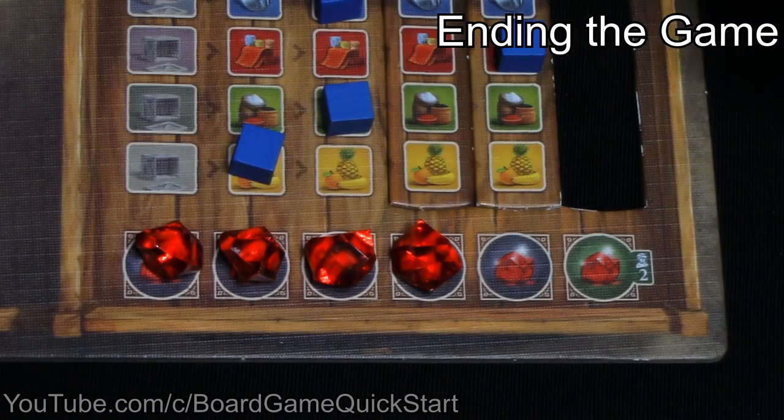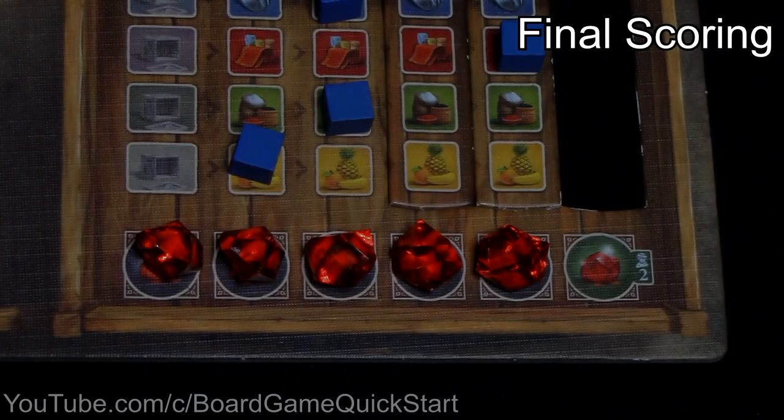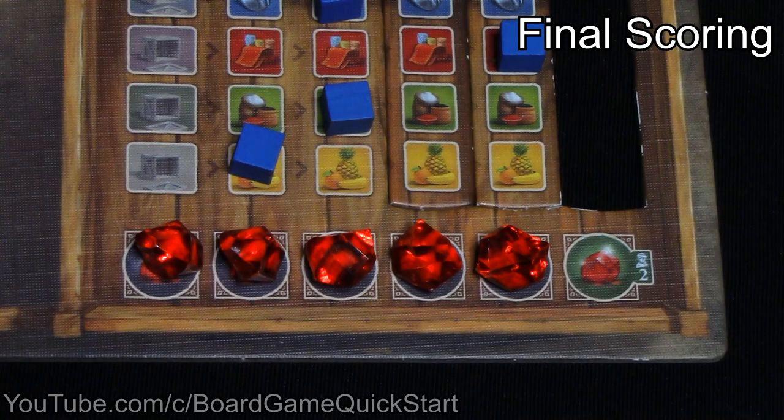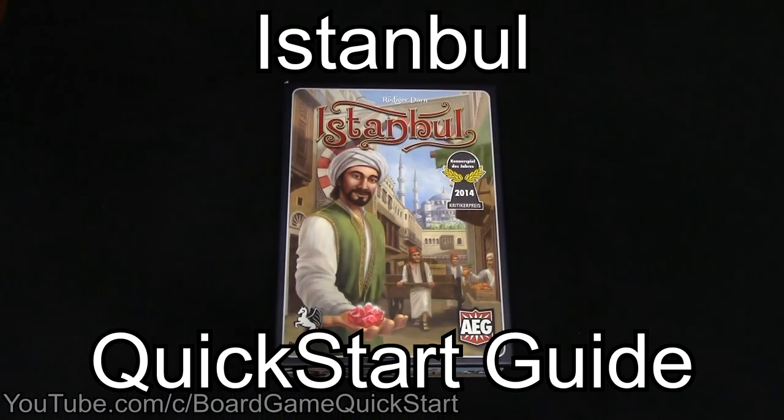When any player collects their 5th ruby, the current round is also the final round. Each player between the current player and the one who started the game gets one more turn, so that each player gets the same number of turns, then it's time for final scoring. If only one player has all 5 rubies, that player is the winner. If more than one player achieved their goal in the final round, use the series of tiebreakers from the manual to decide the winner. This has been a Board Game Quick Start Guide for Istanbul. Refer to your manual for additional information, and don't forget that the most important rule is to have fun.